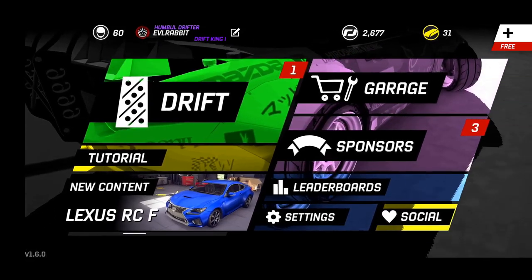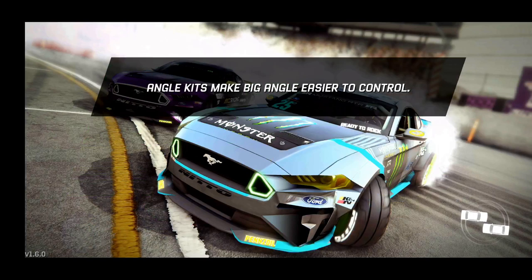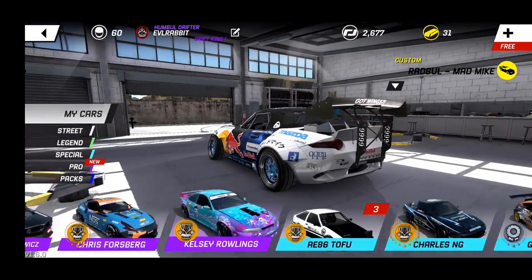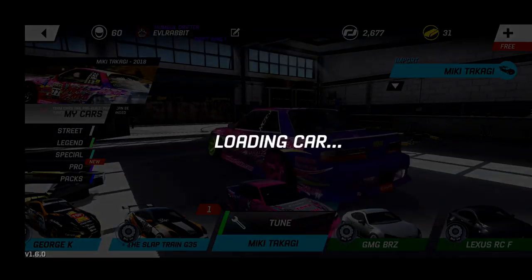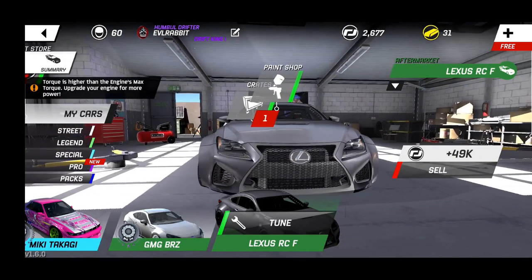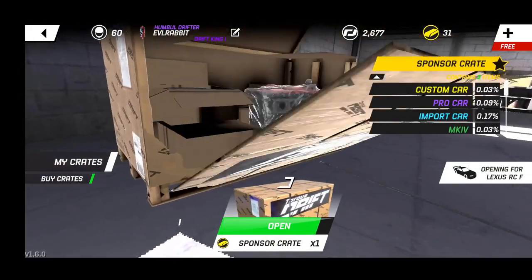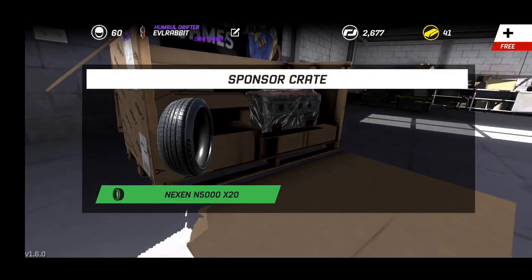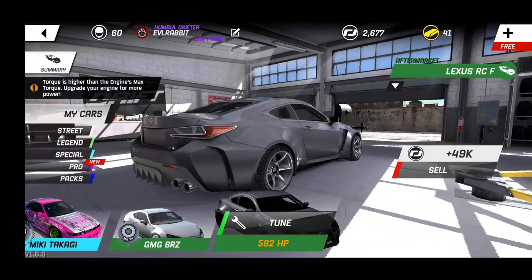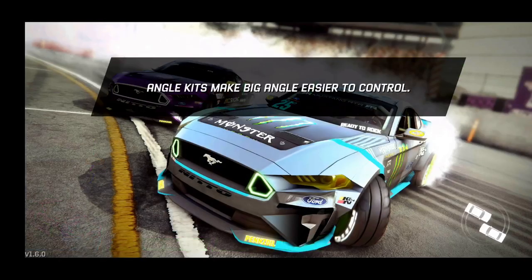We're gonna try to complete the big challenge — that's huge when it comes to the scores. I did pick up the RC F and we already started to get some parts for it. We do have a crate to open. We're building this car up slowly. I don't know how much I'm gonna drift it today because it's still pretty low in the power band, but we did put a body kit on it, got a nice roll cage in there, and some nice wide flares with some nice wheels.